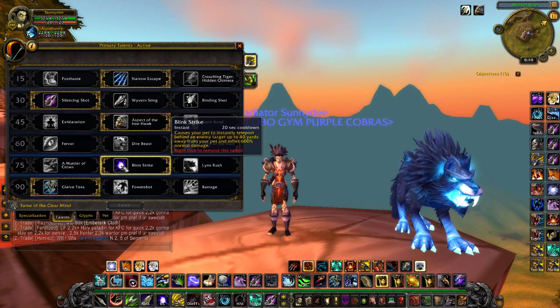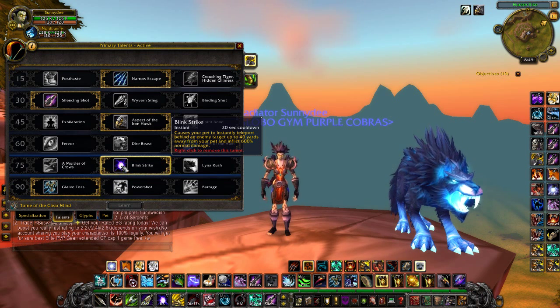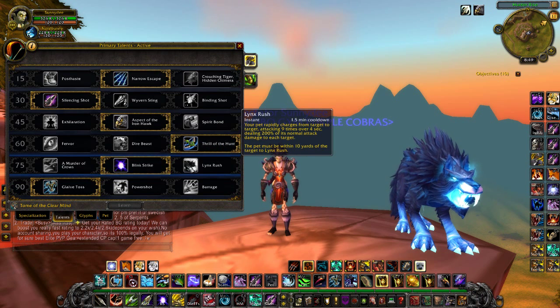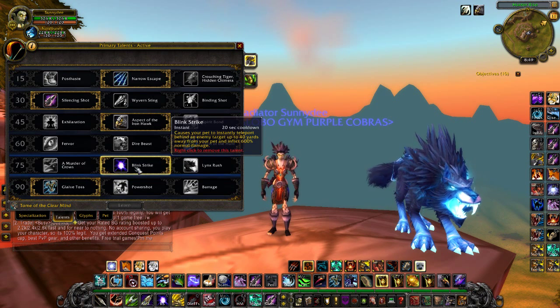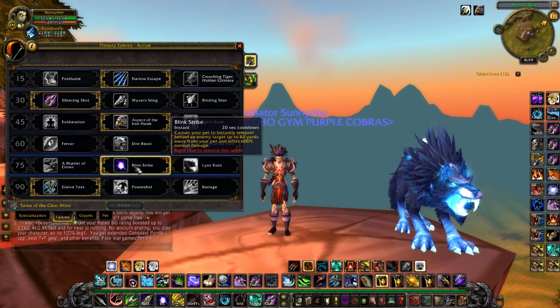Moving down to the level 75 tier, I've chosen Blink Strike — it's a pet ability with a 20-second cooldown that acts like a Shadow Step, porting your pet straight to the enemy and instantly dealing 600% normal damage. It can crit very high with cooldowns like Bestial Wrath and Rapid Fire plus the 4-set PvP bonus. Alternatively, Lynx Rush makes your pet deal 9 attacks over 4 seconds, leaping to nearby targets. Both are solid; I'm using Blink Strike but Lynx Rush is also good.